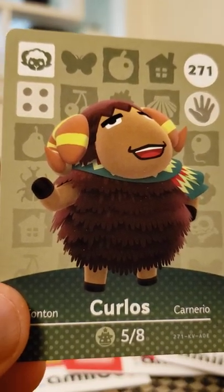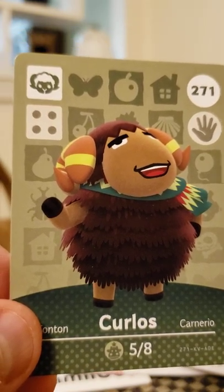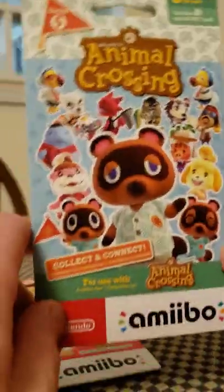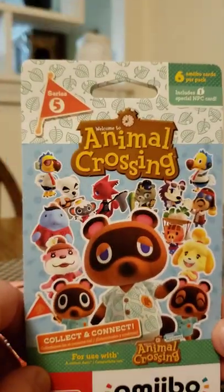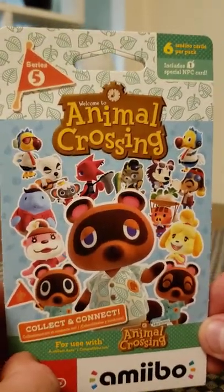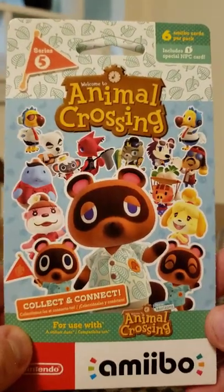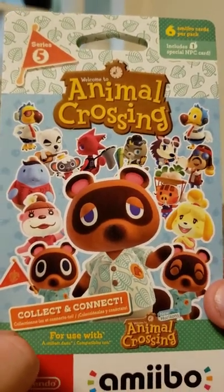Let's get into the amiibo pack unboxing today. I have two packs of the Series 5 Animal Crossing amiibo cards. In the United States, you actually get six cards — you get five unique villager cards in each pack, and then you get one NPC card. The NPCs are actually these special characters on the front of this pack here.